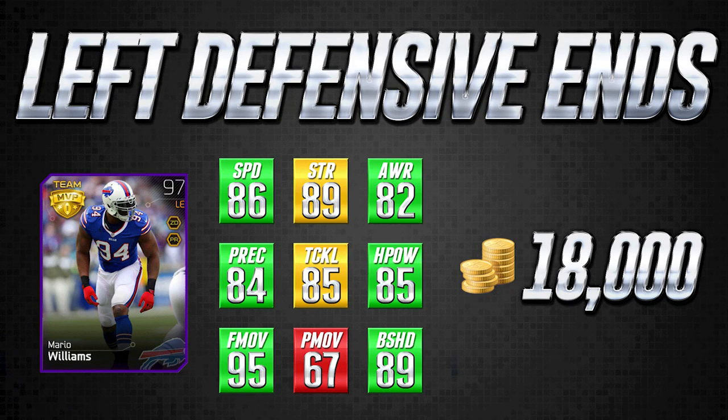The first card is left defensive end Mario Williams, the Team MVP Playoff card, and this might be the best defensive end under 25,000 coins in this entire game. The three most important attributes for defensive end are strength, a good finesse move or power move — and most people would agree finesse move is the more overpowered attribute for pass rush — and then a high block shed. All four cards today will be at least yellow in at least two of those three attributes.